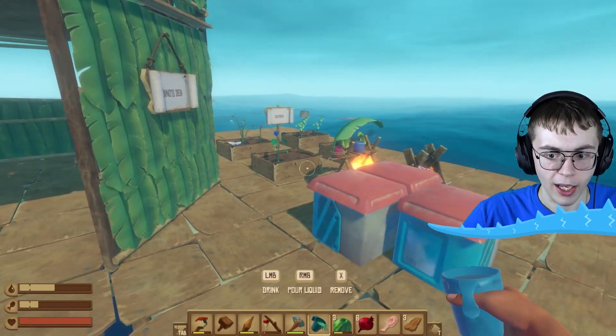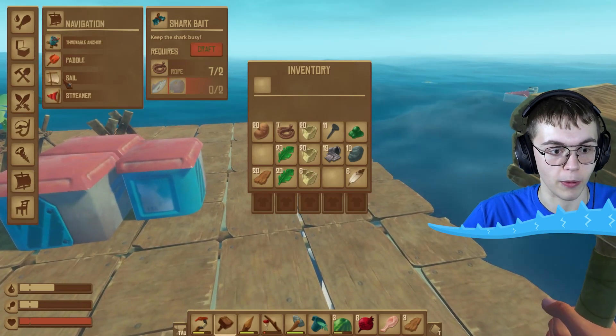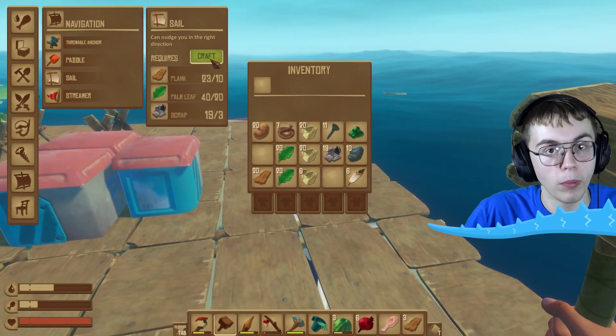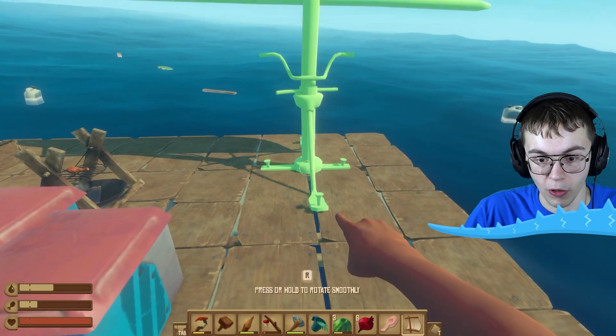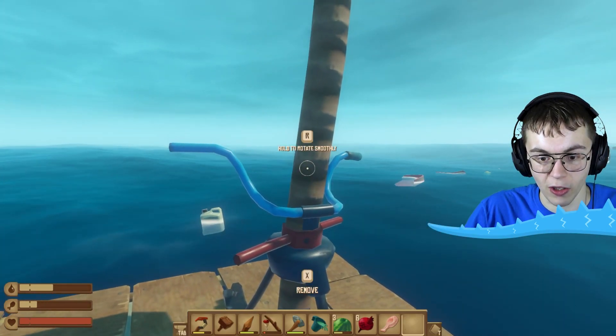The best way to do that is by making a sail. If I just go into my crafting menu, I can make a sail right now using a bunch of scraps of metal, palm leaves, and a plank. Go ahead and craft one right away, and we can start setting sail right today. There we go, we got ourselves a sail.